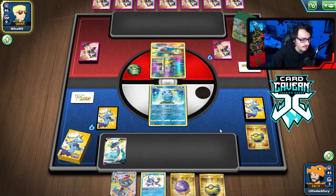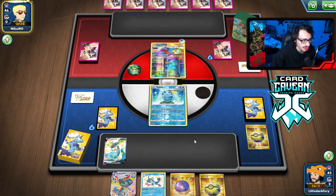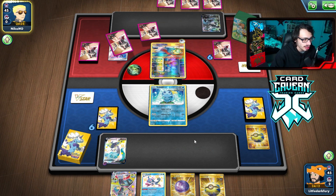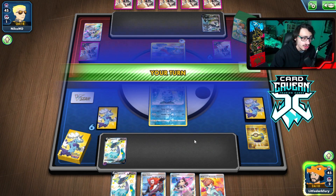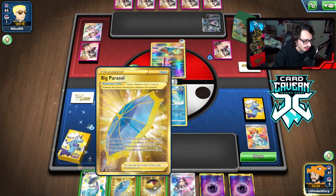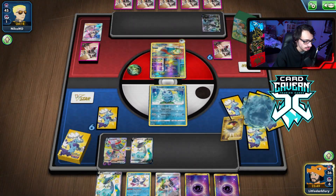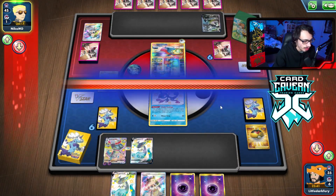Looking back, it might have been correct to Quick Ball for a second Sobble. I also need to move Sobble out of the active spot — but they are going to Marnie me anyway, so there goes our pretty solid hand. We got Research and Marnie back. No Archeops in the discard pile is good. No reason to Marnie since they didn't do much. I'll just Drizzle to get Path down and prevent them from getting Archeops into play.